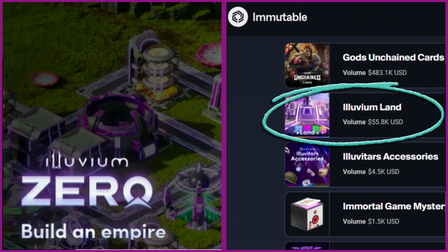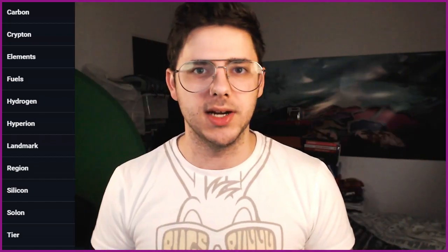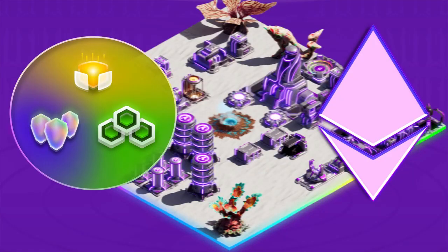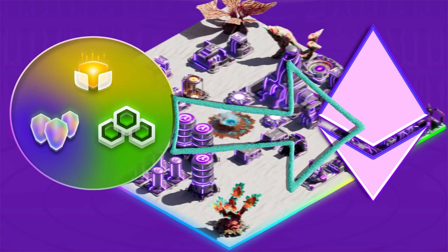In Illuvium Zero, you can find land on the Immutable X marketplace and there are seven different regions to choose from. These influence the types of Illuvials that visit your land and the resources you can acquire, as everyone has a unique layout of different elements and fuel sites. Land owners have access to playing the game now, and when it fully launches it will be free for everyone on a T2 plot. Lands produce fuel for passive income — you will sell Krypton or one of the other two fuels and gain ETH as a result, as players in the Overworld spend Ethereum to buy these fuels.